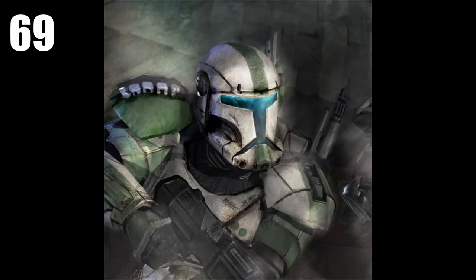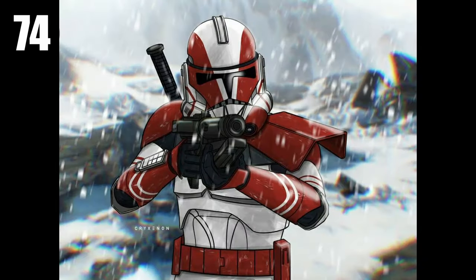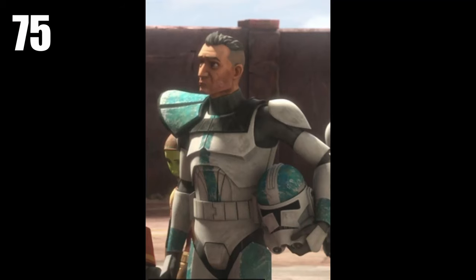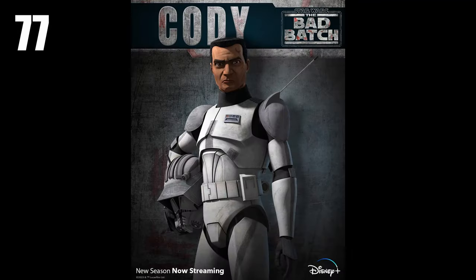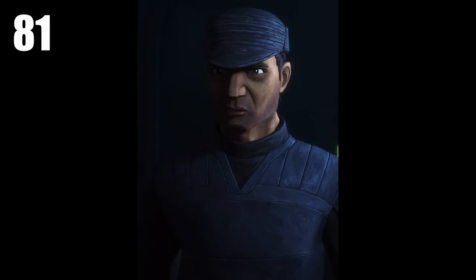Speaking of Commandos, if you've played Delta Squad: Boss, Fixer, Scorch, and Sev, which would be great to get in a battle pack similar to the Inferno Squad battle pack we got with Iden Versio and her team. And then from Bad Batch, we've got Crosshair, we've got Grey, who shows up both in green on-screen and red in the comics — I'd like to get both versions of that. Halzar, the Kamino clone, a Grey version of Cody, Greer, Samson, Slip, and Cade, who were the clones at the bar on Coruscant.